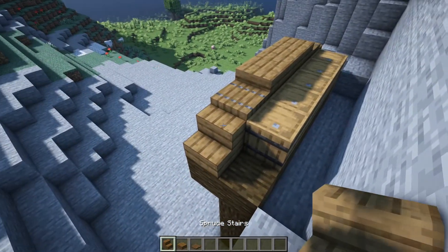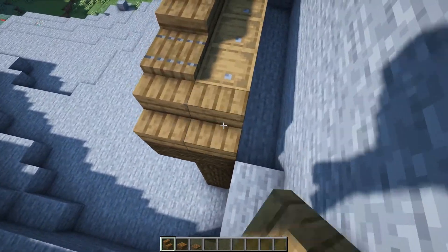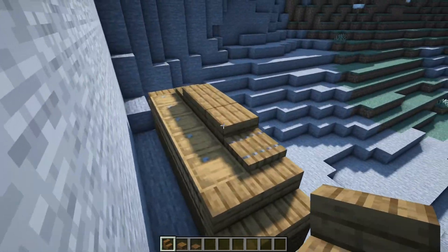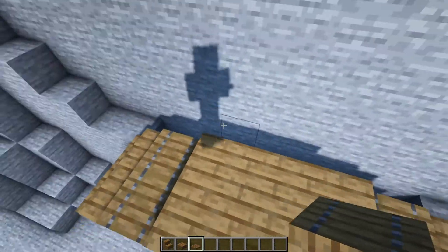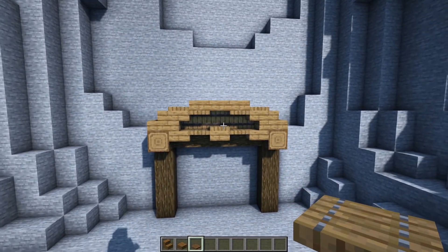We can then just quickly hop behind it here, and we're virtually just going to bring this along by another block, so where we have a stair we'll have another stair. Where we have slabs we'll have another slab, and then same with the trapdoors. So when you're done, it should be looking like this for the moment.